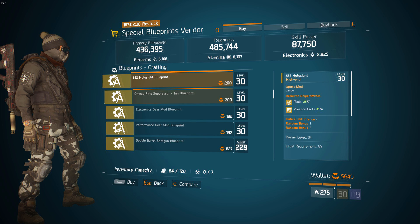Lastly, you guys want to check out this Omega Rifle Suppressor blueprint. If you guys are looking for a headshot damage scope for your sniper rifles or ARs, this is the right thing for you. You can purchase this, craft yourself a god roll one, and just be set. So if you're looking for any of those items, definitely check out this vendor in the base operations.